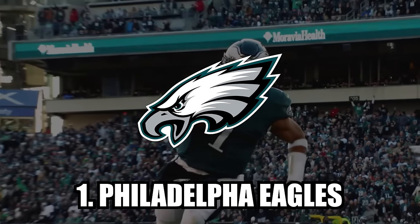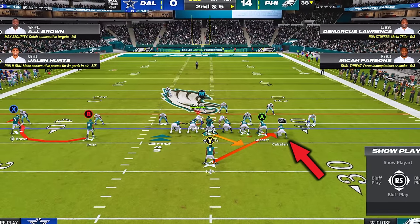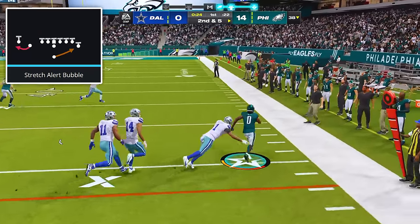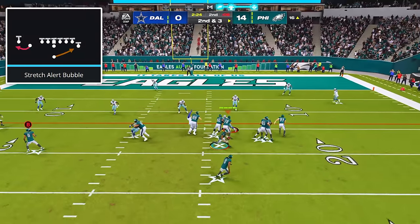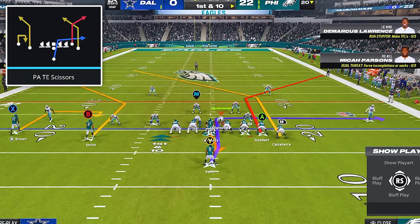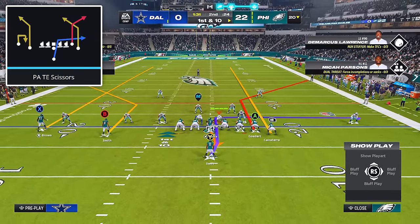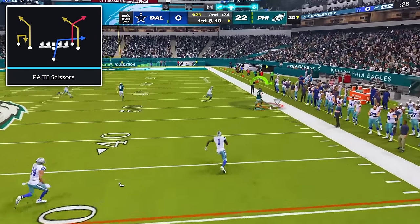Coming in at number one is the Eagles playbook. Start in the formation Single Back Wing Slot, and make sure you're on a hash with your tight ends on the short side of the field. Establish your run game with the play stretch alert bubble, which is one of the best runs in the entire game. You'll consistently find open space to the stretch side, but if your opponent isn't guarding your slot receiver on the bubble screen, throw it out to him to rack up yards down the opposite sideline. For passing against zone coverage, come out in the play PA Tight End Scissors. The adjustments are to put your outside receiver on a streak and put your outside tight end also on a streak. After the snap, the streaks on both sides will pull zone defenders deep, and you can throw to either corner route underneath.